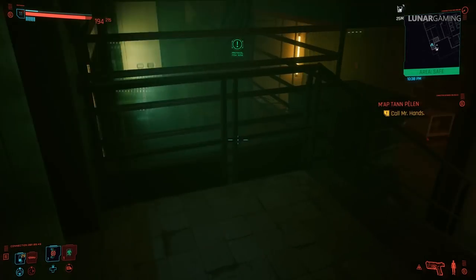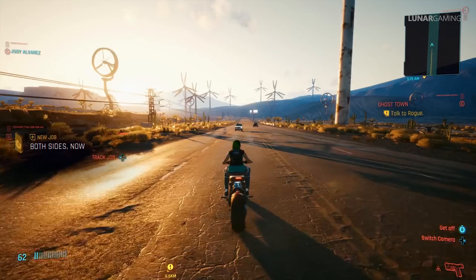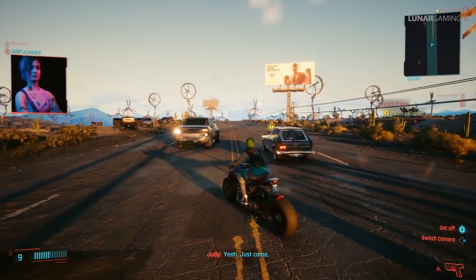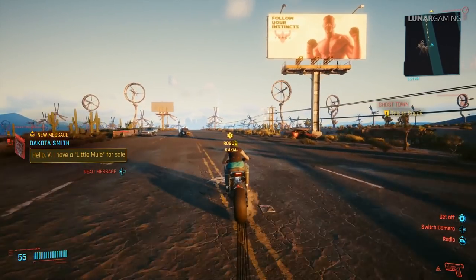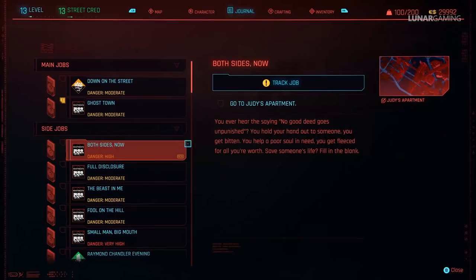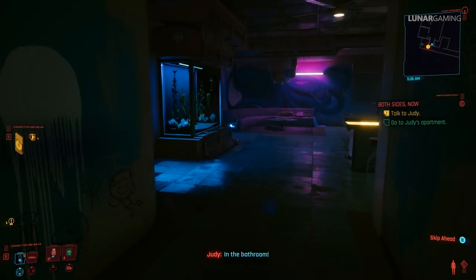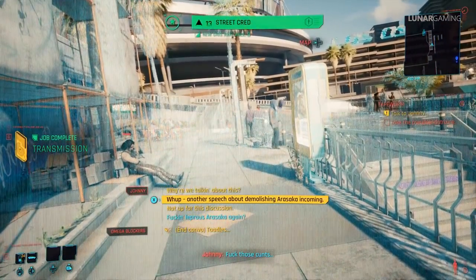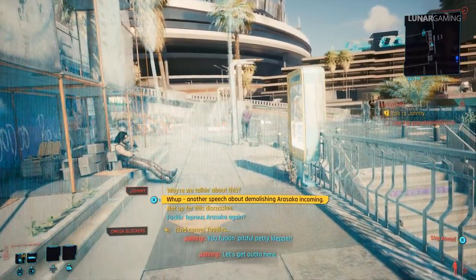At this point, if you're a female character, you can start the romancing Judy questline. After mission 15 Double Life, wait 24 hours in game and she will call you. There are three unique weapons tied to this questline but only the Mox is missable. To pass time, do missions 16 Mappetan Pelenn, 17 I Walk the Line, and 18 Transmission — there are no unique weapons linked to these. At some point Judy should call you; make sure to answer. At the end of mission 18 Transmission, when you leave the chapel, there is your second conversation with Johnny for the Tapeworm quest — make sure to talk to him and keep the conversation going to the end.